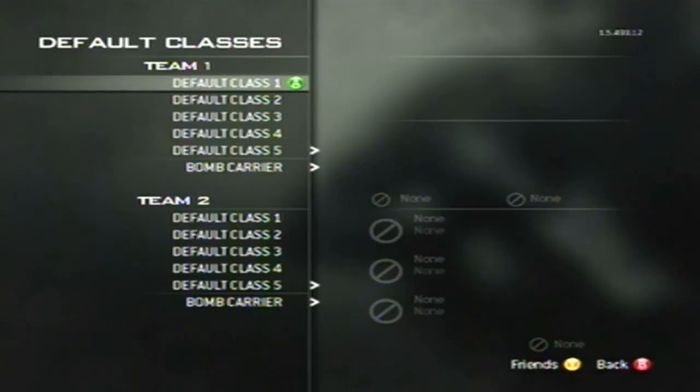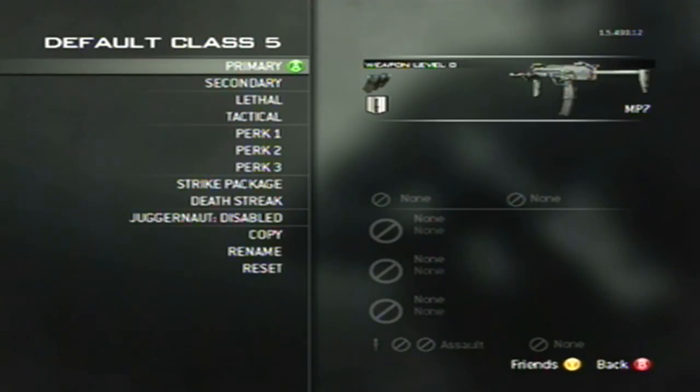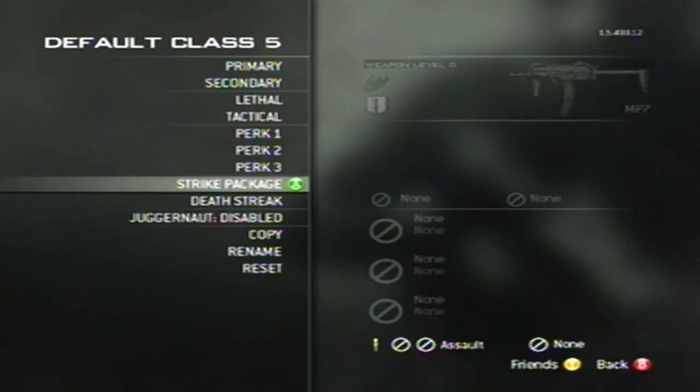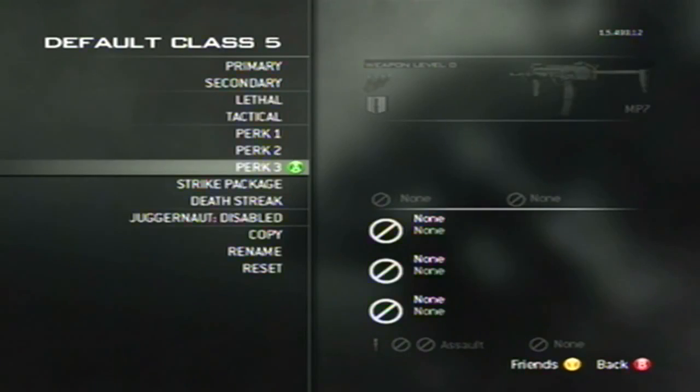Go to a Search and Destroy match and set the time limit to unlimited and unlimited lives. What you want to do is set one primary class and just make sure there is a predator missile on it — that's important.